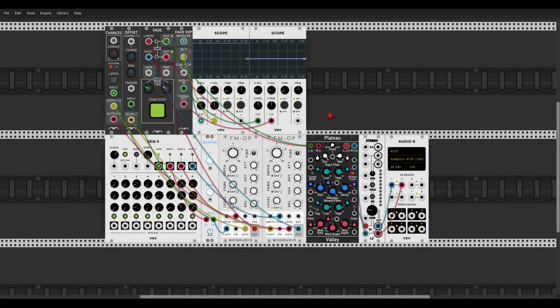Here we have a few new modules from the Count Modula collection. We have Chances, which is a sort of a Bernoulli gate module; we have Offset so you can add offset to your voltage; and we have Fade and the Fade expansion, so you can fade voices, voltages, or control voltages in and out. Here I have a small patch: the SEC3 sending gates through Chances, triggering one FM operator or the second FM operator. I have Offset adding offset to the voltage, and Fade will fade the voices in and out. In the expansion you can see on the scopes exactly the voltage at each stage.